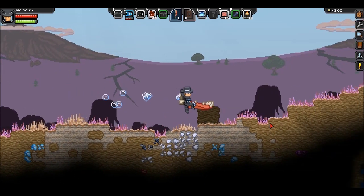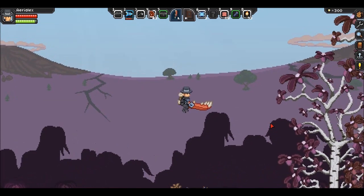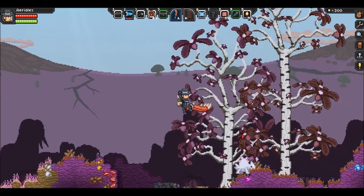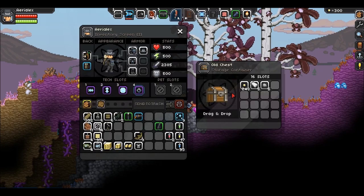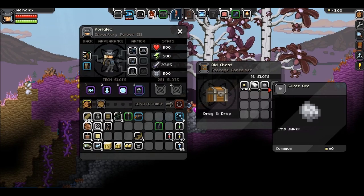If you go a bit to the right, nothing too significant, but you will find in this chest some pickles, a steel bar, and so forth.